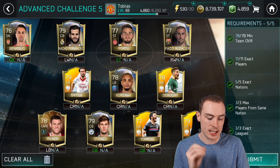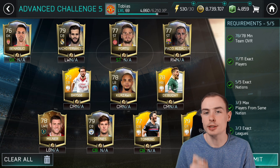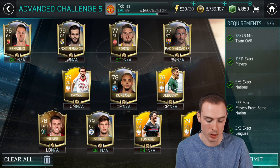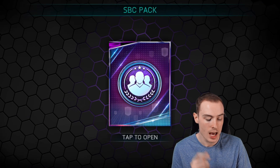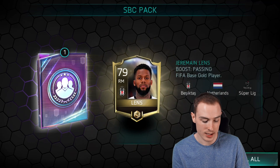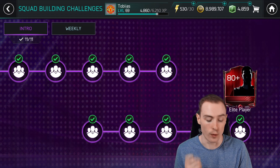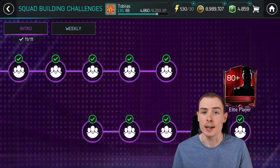I've completed all the SBCs and I'm about to submit Advanced Challenge 5. That has taken me a total of just over 20 minutes - about 22 minutes to get all of that done. I've got a few Team of the Weeks in there, duplicates of Team of the Weeks, so I'm submitting those. I could have done it much cheaper if I wasn't racing to get this video done. As a reward we're getting a nice amount of coins - Fernando Torres, Lenz, and our elite is Diego Lopez. Done very, very cheaply; I'm pretty sure everyone can get all of those done.